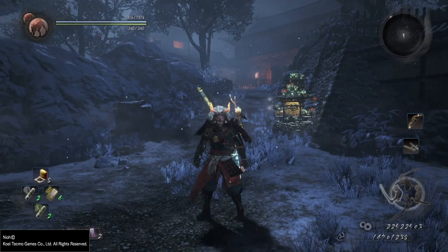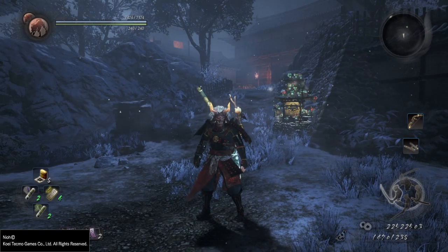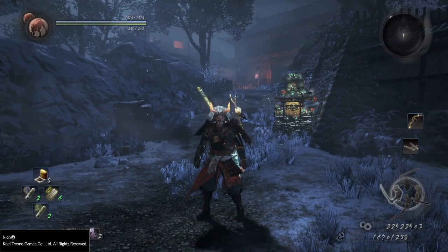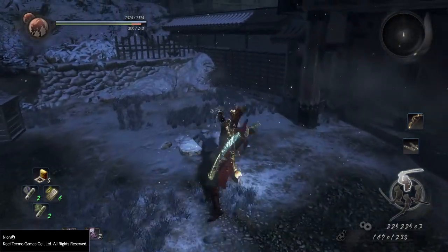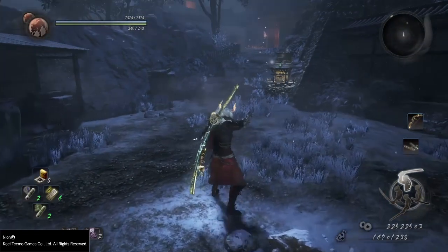The simple combos I will demonstrate here and the counters, parries and evasive rolls I will demonstrate via the skill tree, as well as some of the passives available. We'll start from low stance.